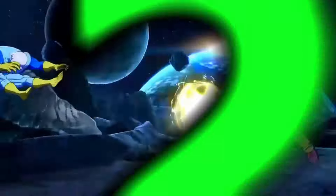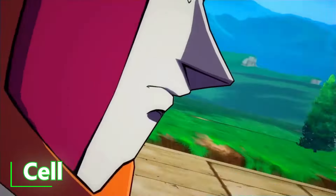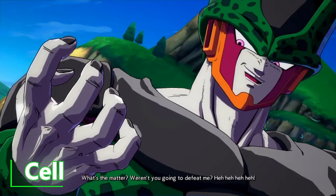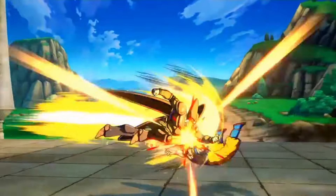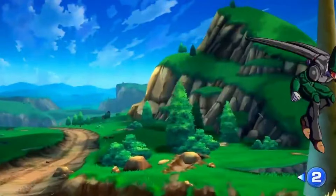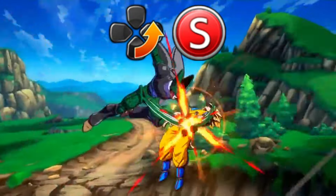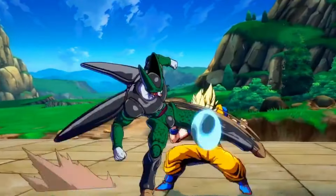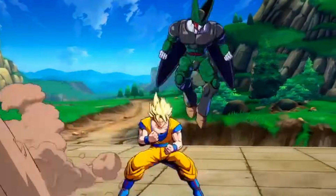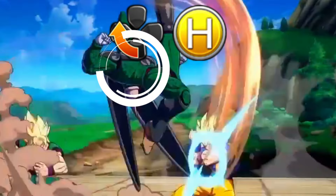Down to number 2: Cell. Being the perfect being, we can expect no less. He has great damage, access to easy rejumps, loops, and extensions, with solid tools for neutral like his angled beam and close range rolling crush. But his pressure is insane — lots of options — and of course one of the best specials in the game: his perfect attack. This is what sets him apart.